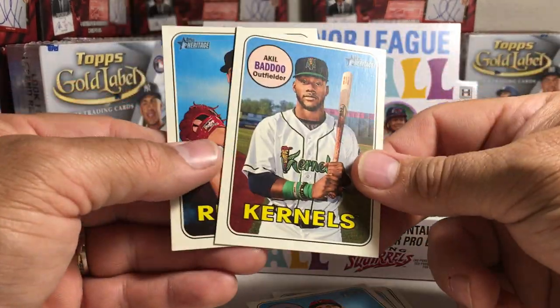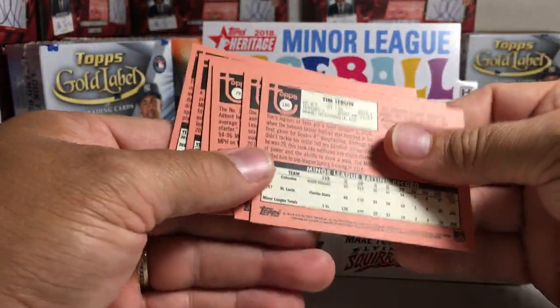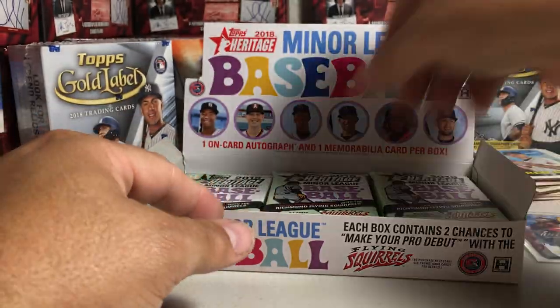We also got Pete Alonso, Akil Badu, and Tanner Hoke. Alright, next pack.